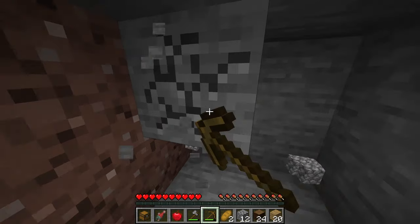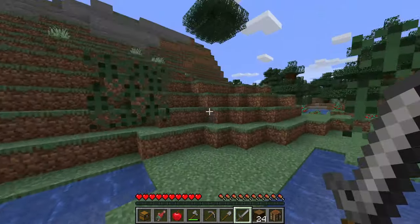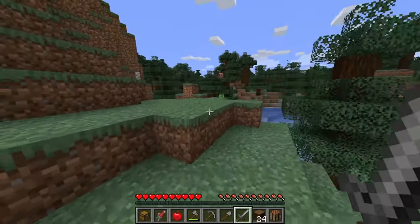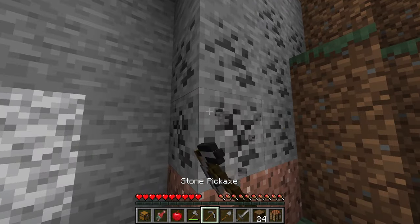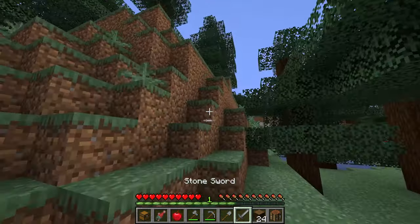You would also want to mine enough stone probably for a furnace. Now that we have our stone tools, we should start thinking about a food source because food is obviously something in this game that you need to watch out for. If you see coal in the wall, you're probably going to want to mine a little bit of that up. But we want to focus on food.